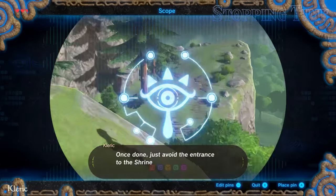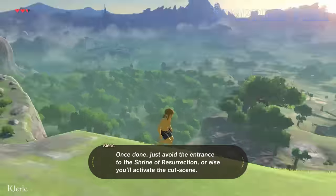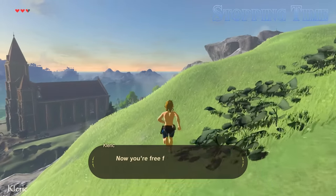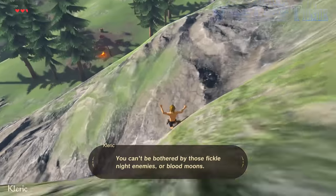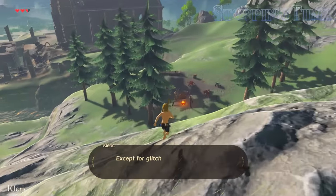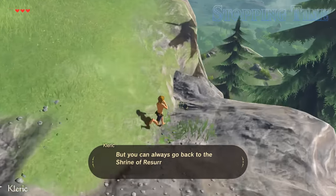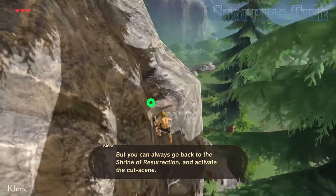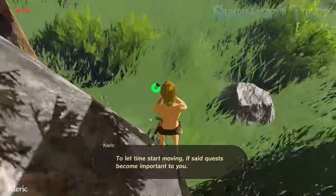Once done, just avoid the entrance to the shrine of resurrection, or else you'll activate the cutscene. Now you're free from the shackles of time. You can't be bothered by those fickle night enemies or blood moons — except for glitched blood moons, those might still happen. The only real issue with stopping time is that some quests become unavailable, but you can always go back to the shrine of resurrection and activate the cutscene to let time start moving if those quests become important.